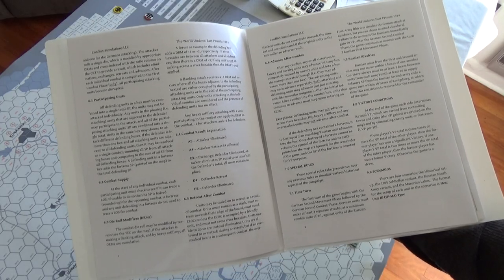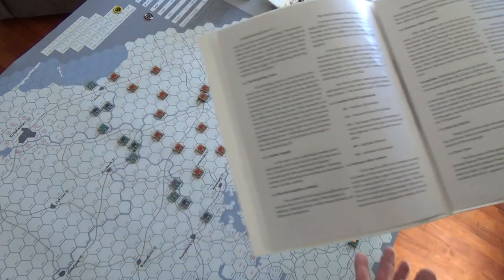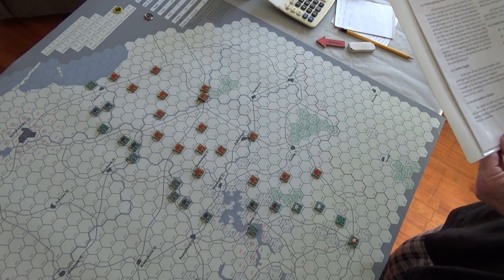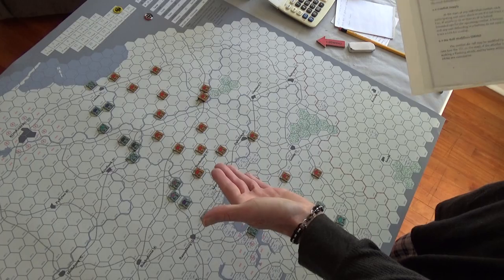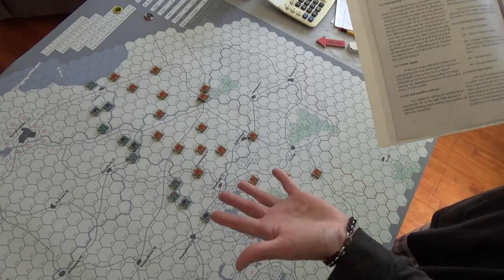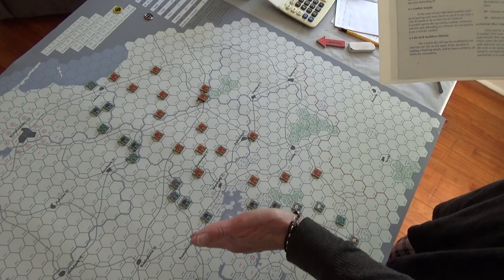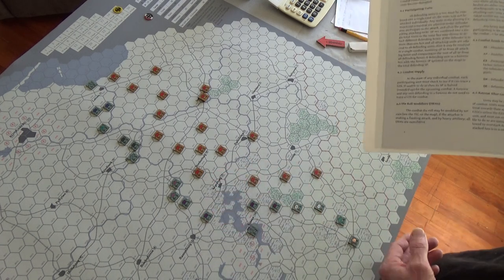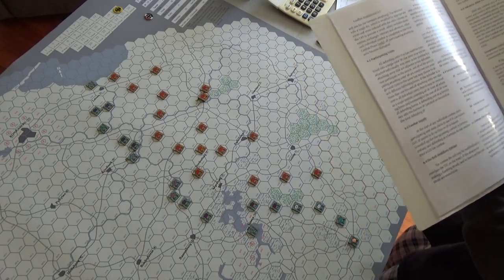Combat results include: attacker eliminated, attacker retreat, exchange, and the normal results. On retreat after combat, units cannot cross river hex sides, and they cannot go into an enemy zone of control unless there is a friendly unit there and they're not breaking the stacking limit. If you break the stacking limit at the end of a movement phase, the player has to eliminate a unit — so if you've got four infantry units stacked, you've overstacked and one gets eliminated.